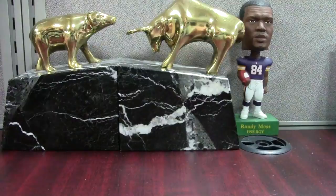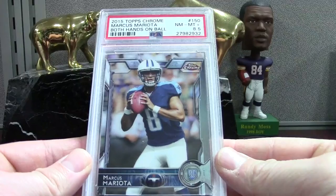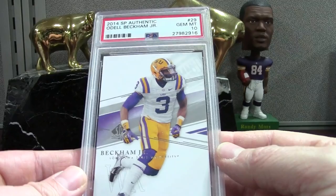We've got some Mariotas — pretty shabby on these, an 8.5 on the base Mariota and a 9. We've got this card which is extremely common, but a PSA 10 goes for about 15 to 20 bucks. This one looked great and got a 10. It's SP Authentic base.